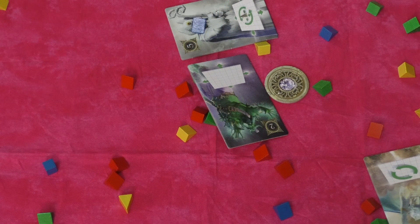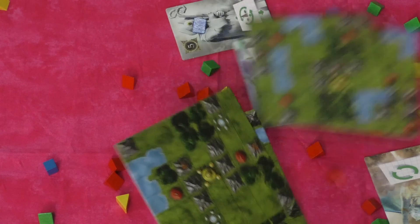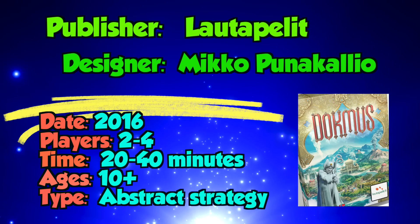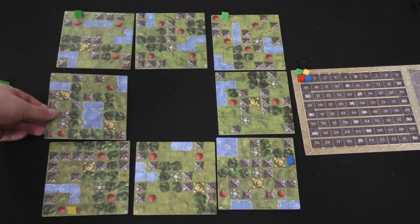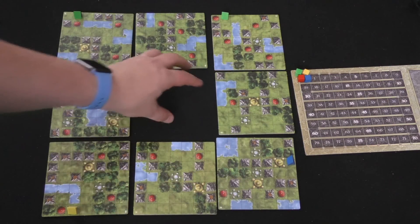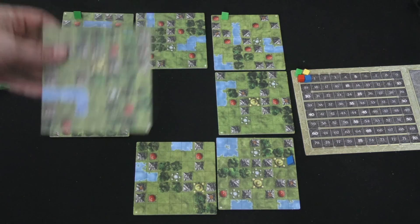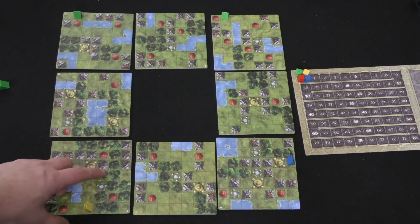You are trying to score points. In the middle of the table you're going to put these boards — they are actually double-sided boards, so there are a whole lot of different kinds of boards you can use. You put them in this arrangement with a hole in the middle. Each player puts one of their camp pieces on the outside of one of the boards, on either a plain space or a forest space.